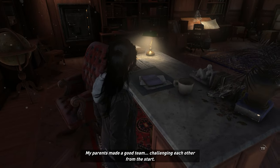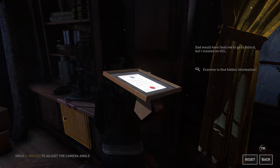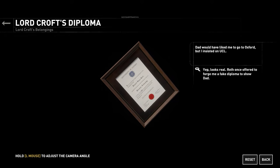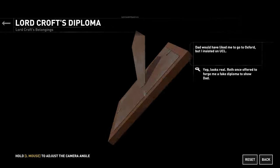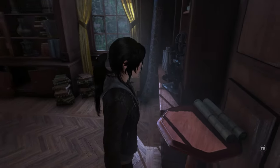'We made a good team, challenging each other from the start. Dad would have liked me to go to Oxford, but I insisted on UCL.' Roth once offered to forge a fake diploma to show Dad. What does it say on it? Classical archaeology — Richard James Croft, satisfied the examiners in the Honour School of Classical Archaeology, 1988. That's weird — you think of him as so much older than graduating in 1988.